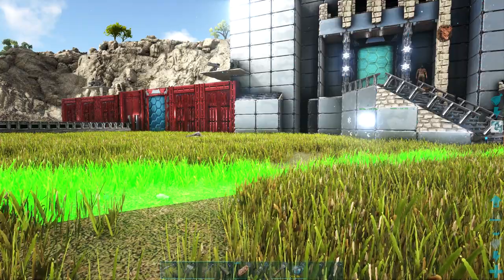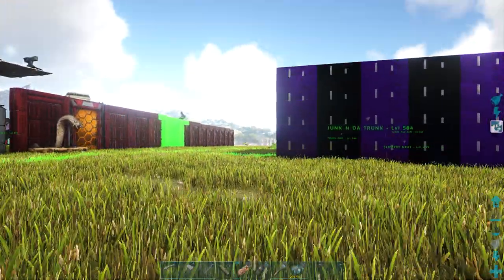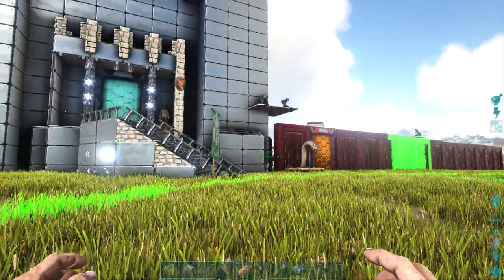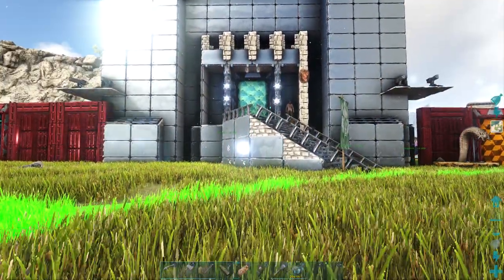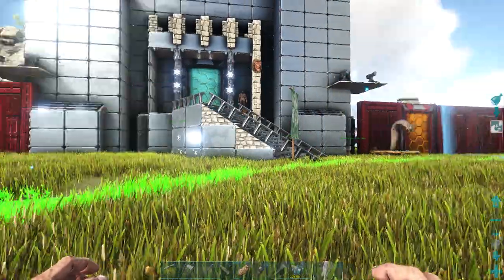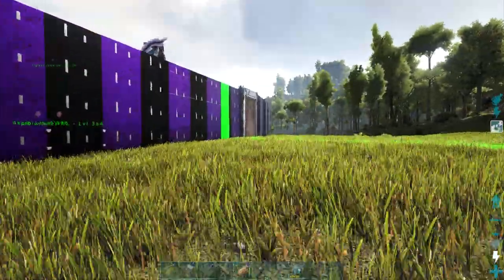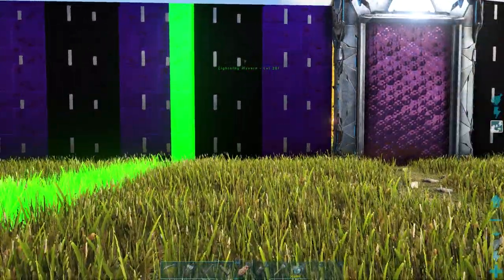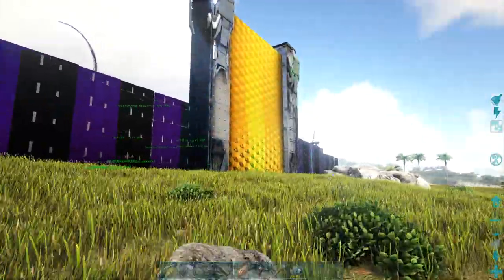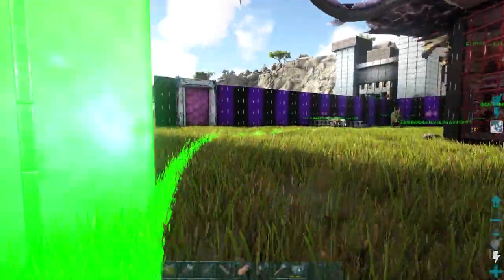I play ARK with my dad, so me and my dad like to play together. My dad built his own base and I built mine — we have fun with our own building styles. Because my base is a lot bigger, we're going to tour my dad's first since it'll be quicker. You can see my dad loves the color purple and black. We've got the behemoth tech gate over here — I love the tech gates, they make our lives so much easier.